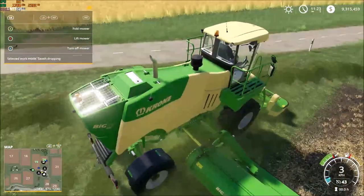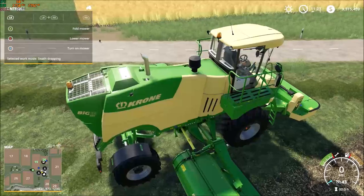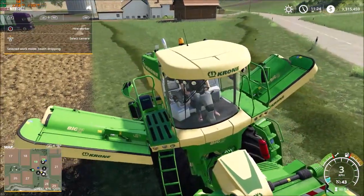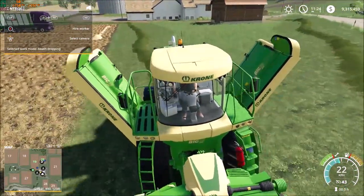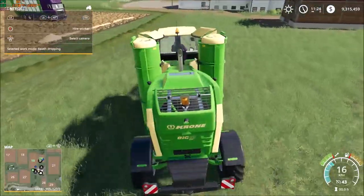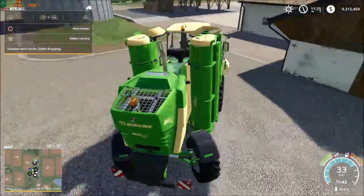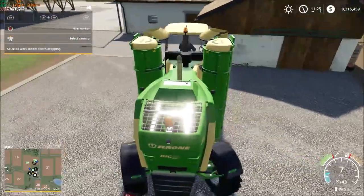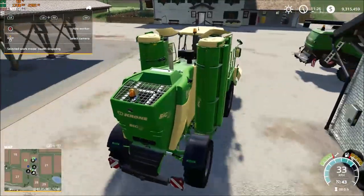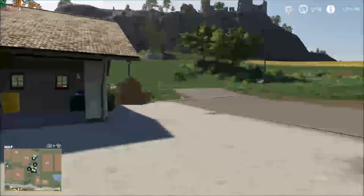Alright, that should be enough. So let's turn the mower off, lift the mower up, let's fold it, and let's go get ourselves a tractor and a forage wagon so we can pick it all up. Let's go around the corner here. Park it right next to our harvester — beauty! Righto, let's go purchase our tractor.